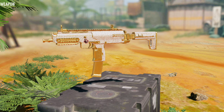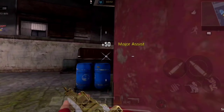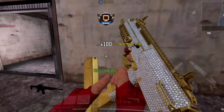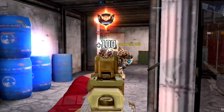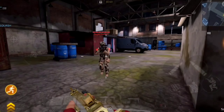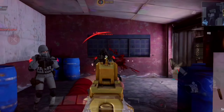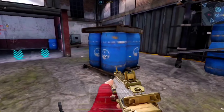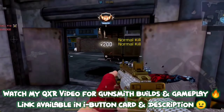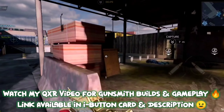This SMG is faster than the QXR and more consistent in time to kill than the QQ9 in close range gunfights. It's the Fennec SMG. I won't be considering the QXR for this discussion as it's outclassed by both the QQ9 and Fennec in almost all ranges. But it's not a bad SMG — its recoil is easy to control, it has high mag capacity, it's beginner-friendly, and performs well. If you're struggling with recoil control on other SMGs, use the QXR to start and gradually step up your playstyle.